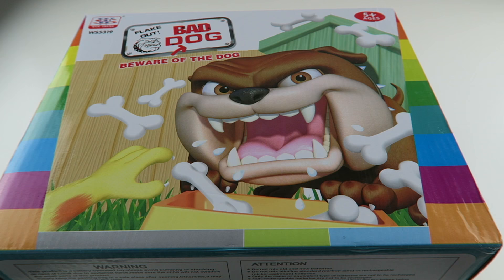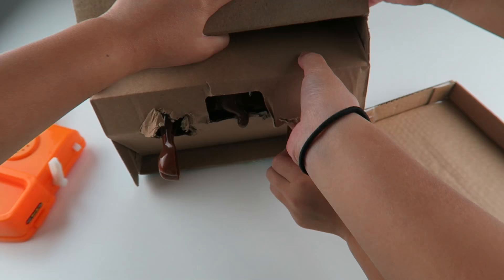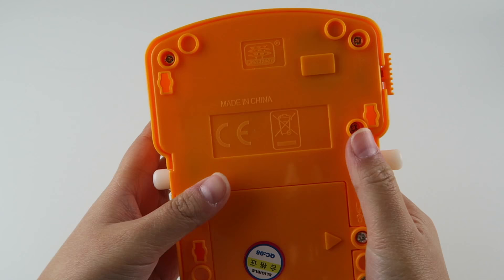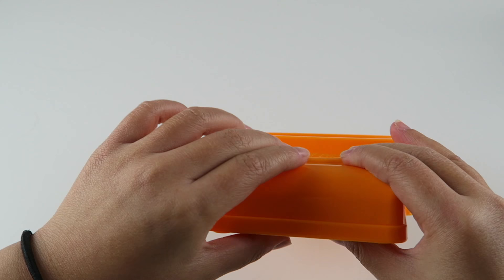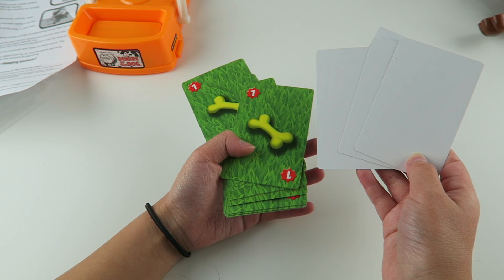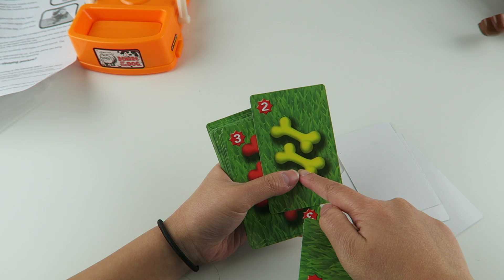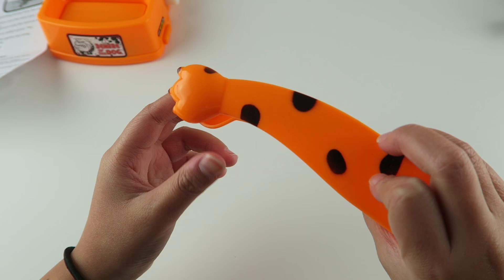Okay so let's open it. Here is the bad dog and he opens and closes his mouth. Here is the base and it has the off and on switch right here, and right here is the foot plate where you put all the bones. Here are the cards — there are blank ones, and when you get a blank one you can skip your turn and the other person can go. When you get the other cards, the number of bones shown and the color is what you're supposed to get out of the base. Here are the dog bones. And here are the cat tweezers — it's shaped like a paw.